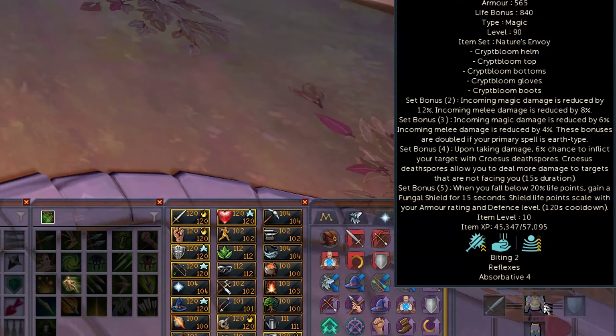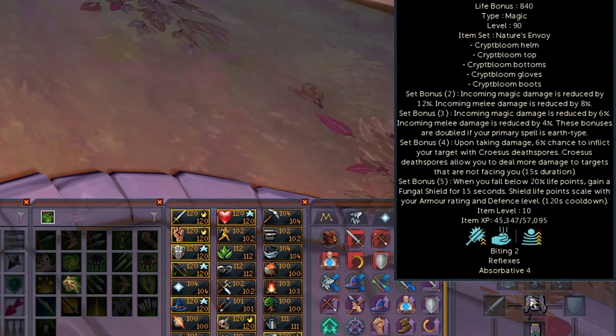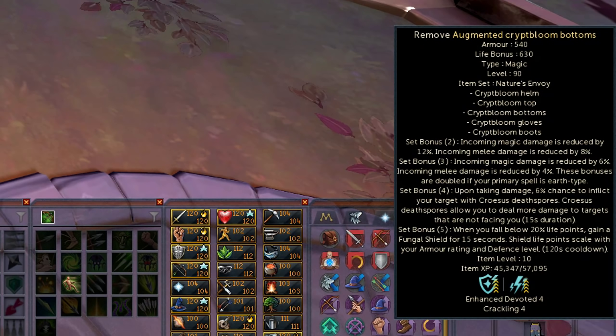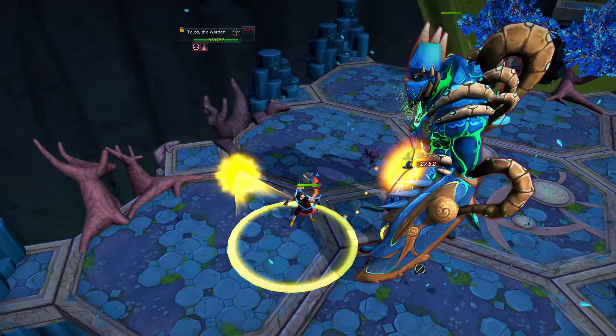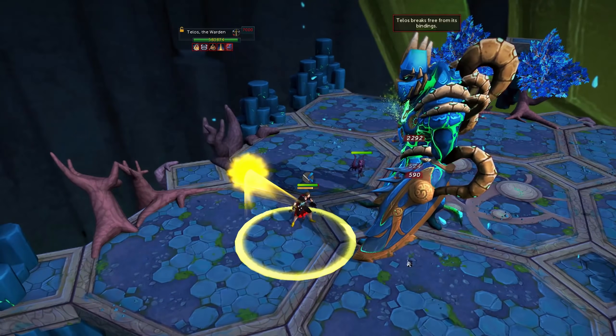During this video, I used very simple perks like Enhanced Devoted 4, Crackling 4, Biting 2 Reflexes, and Absorptive 4 in the armor set, because I wasn't going to perk it out with really expensive perks. Now, the first place I took this armor set — full armor set, five pieces — with the Leviathan Ring, Hellhand Familiar, all that good stuff, was Telos 500% Enrage.